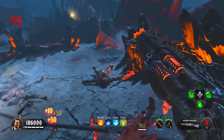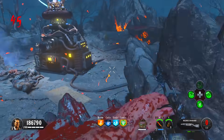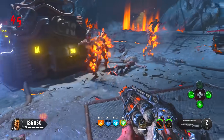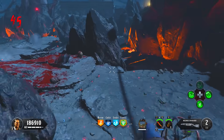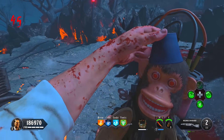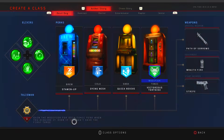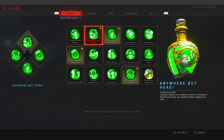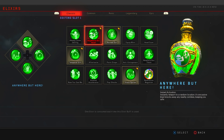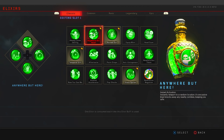Before we jump into the map itself, let's look at the setup you want to run. I want to make sure these Easter egg guides are accessible for everyone — all you've got to do is rank up for some things, and it's not like you've got to spend real money. All the elixirs I'm using will be classic elixirs. The first elixir I advise is 'Anywhere But Here' — if you get trapped or surrounded by zombies, pop this and it will instantly teleport you to a safe location.